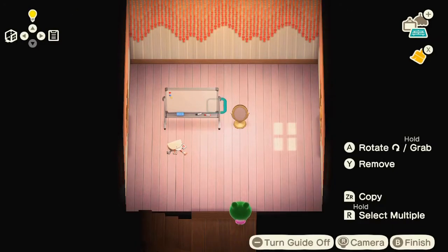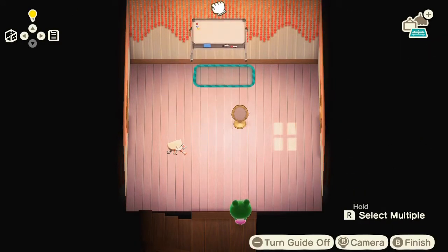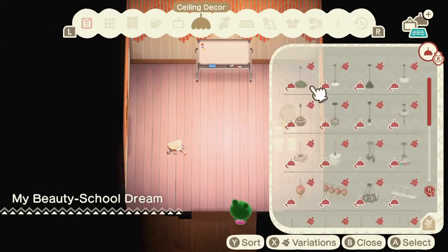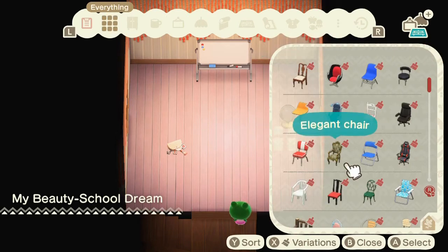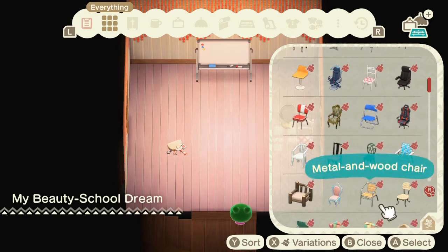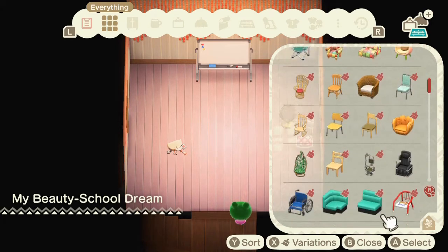Here's the loading screen and here we are. Let's unbox firstly all of Jambette's chosen items — we have a little whiteboard, a mirror, and a little makeup kit.